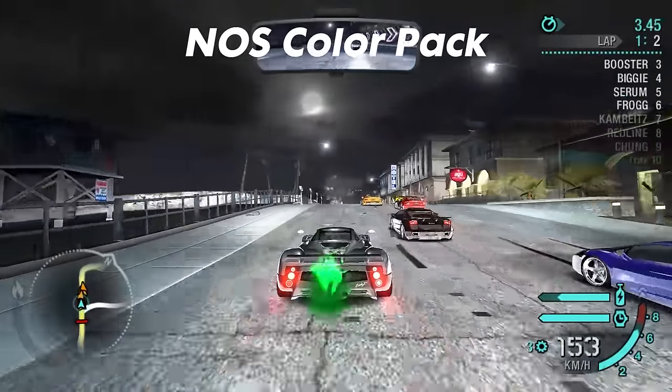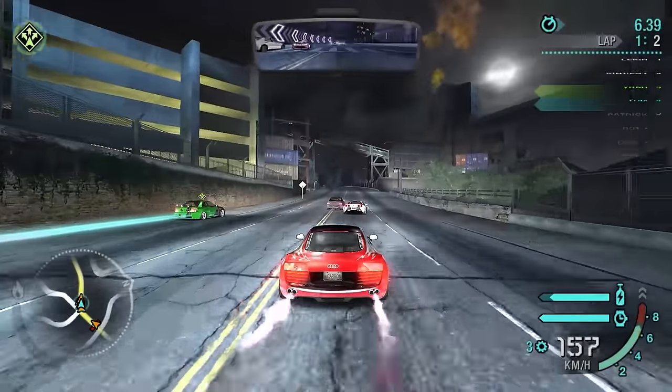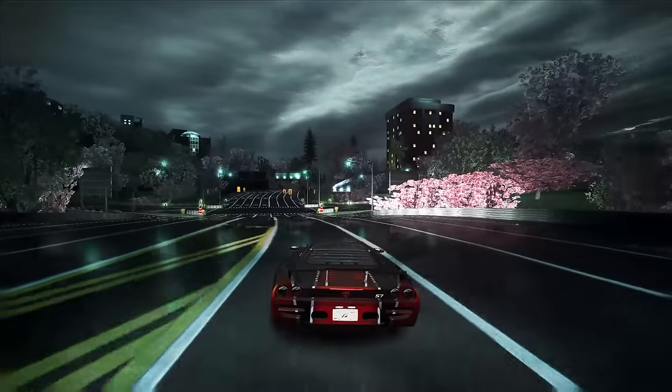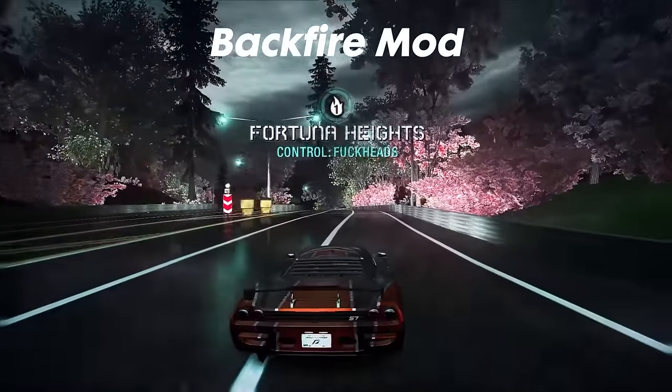Nitros Color Pack is pretty self-explanatory as well — it visually adjusts the nitrous color and shape depending on the option you pick. You can choose from 4 different shapes and 21 color options each. Cars in Need for Speed Carbon could have more exhaust flames and a louder backfire, and we can achieve that with the Backfire mod, which does exactly that.